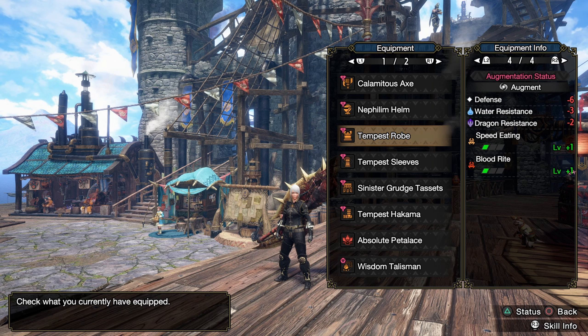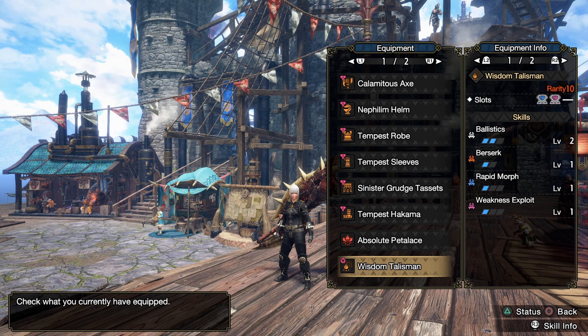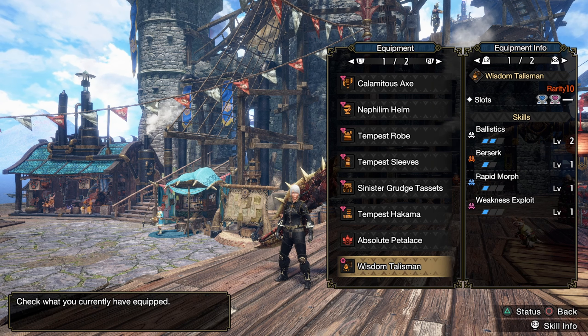You probably know what we're going to go fight, but here are the augments — they're still the same. Basically all the armor pieces are the same, talisman's still here, the berserk one with two two-slots.